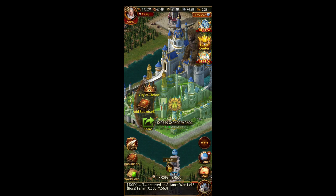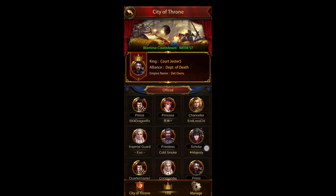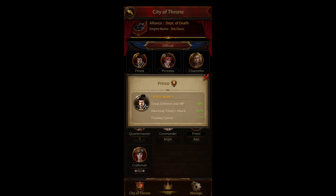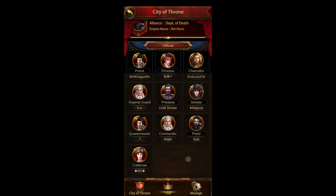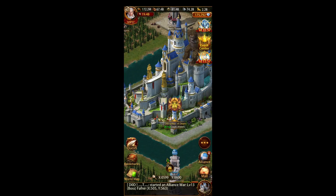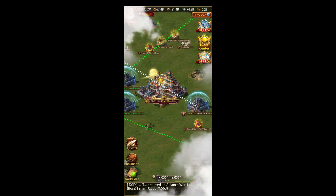Another last thing is titles from the Throne. Go to City Throne with Titles and ask whoever the king is to give you a title. Prince will give you some attack buff and some HP and defense. Princess gives you in-city buffs. Imperial Guard gives you some in-city HP, march speed, troop attack, and defense. There are good buffs available there depending on what role you're assigned.